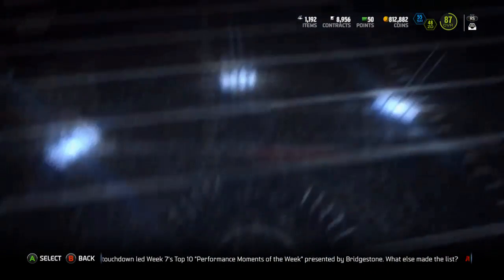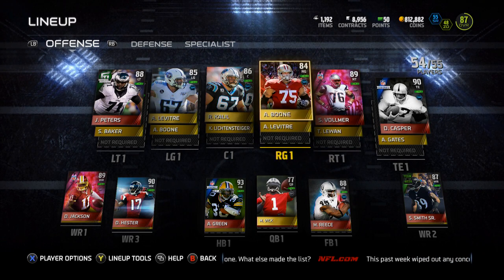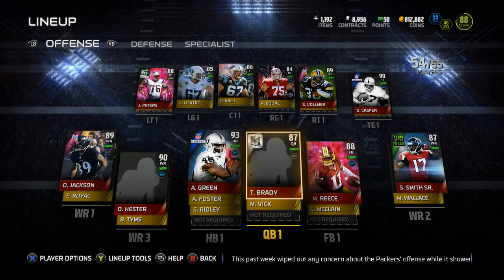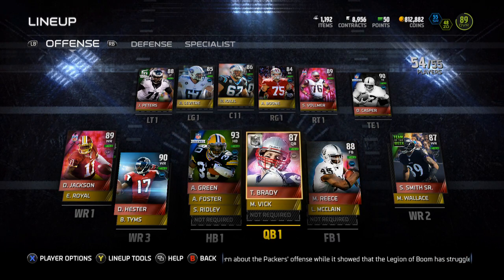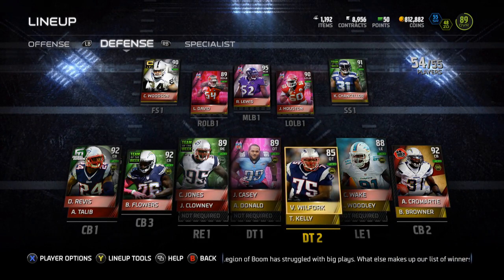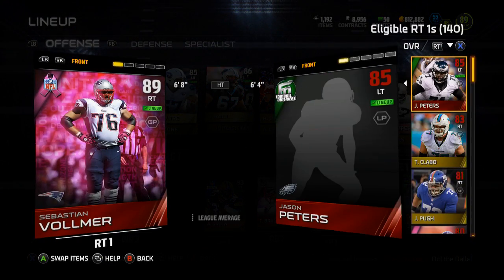These are two really cheap linemen. If you're looking to improve your overall — they might not necessarily be better, but if you're looking to improve your overall for pretty cheap. It didn't do it for me because the game hates me. I can't get my overall above an 87 with Vic in the lineup, but I can put in Brady and it'll take it all the way up to an 89. I'm probably one elite lineman or an upgrade of DJax or Steve Smith away from being a 90.